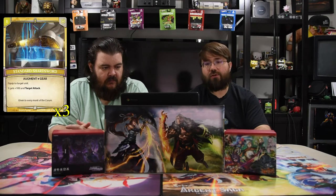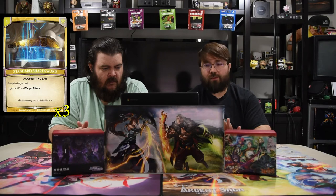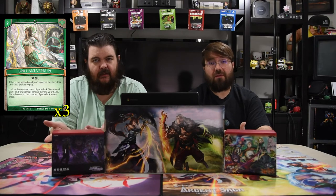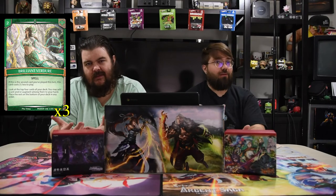The next one is standard Shardsword — a one-drop; equipped target unit gets plus 500 and target attack, because you just need to kill some dudes sometimes. Next is the Brilliant Averter — two for a spell. If this is the second card you played this turn, this card costs one less to play, which will probably happen. Look at the top four of your deck; you may add a unit and/or an augment from among them to your hand, and place the rest on the bottom in any order. This literally helps you get either augments or units, which is basically all our deck is. You get two cards for essentially one mana, and the 'and/or' is kind of what's broken.